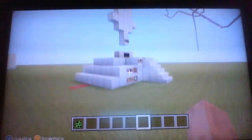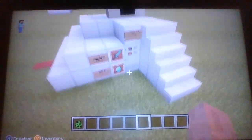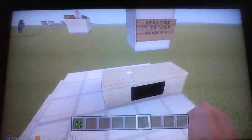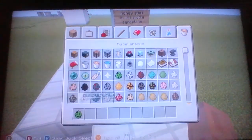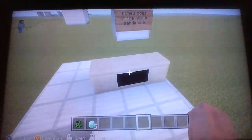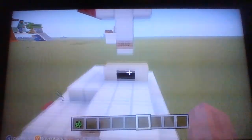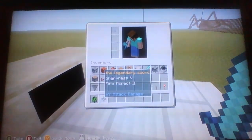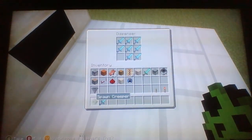Moving on to the next machine. If you put in five diamonds, it will give you the legendary sword, which is enchanted by me. If you look right here, there's actually a hopper inside that block. We're going to grab five diamonds — one, two, three, four, five — put it in there, and we got ourselves the legendary sword. It's got just a couple of enchantments on it. Put this back in the dispenser.